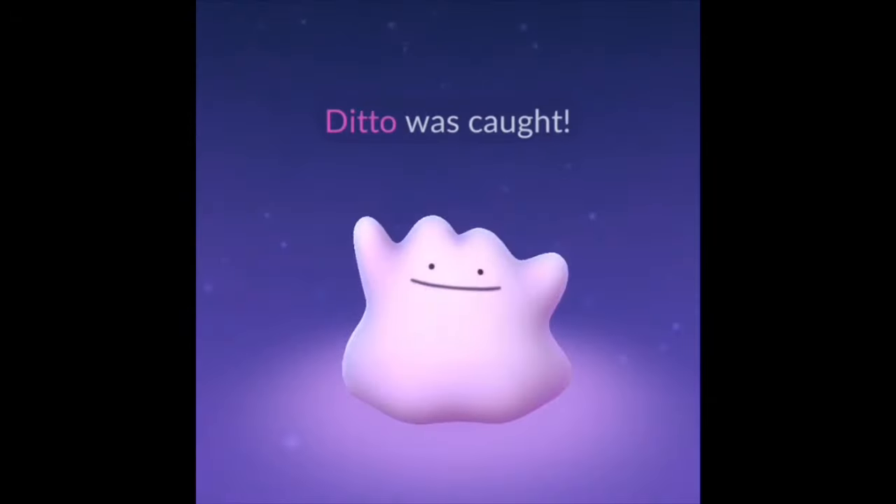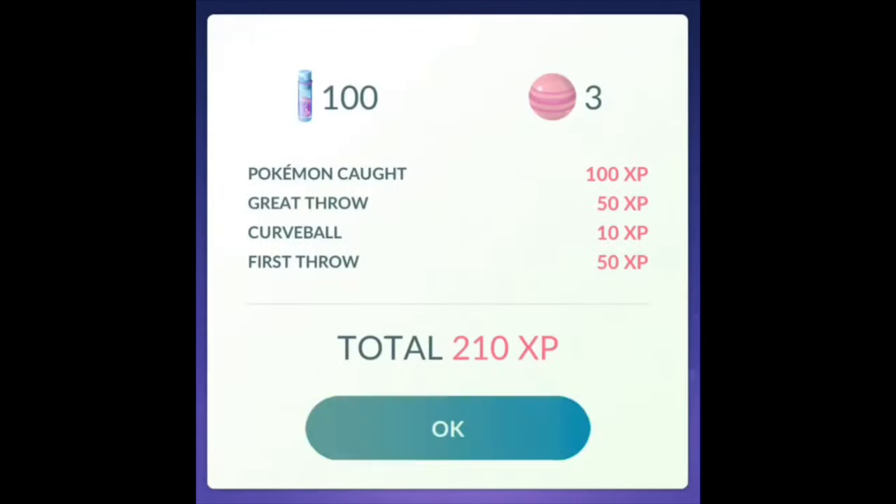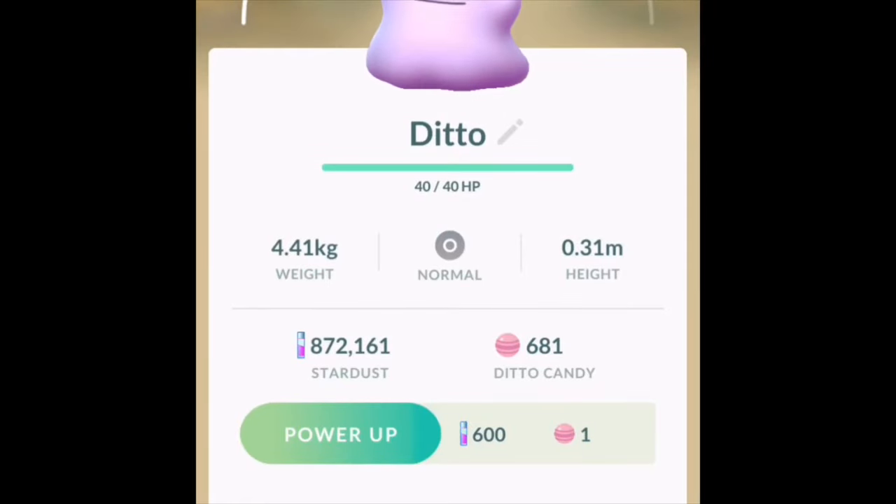So, to catch Ditto, it must be disguised as the following Pokemon: Paras, Venonat, Sentret, Hoothoot, Ladyba, Yanma, Remoraid, Whismur, or Gulpin.